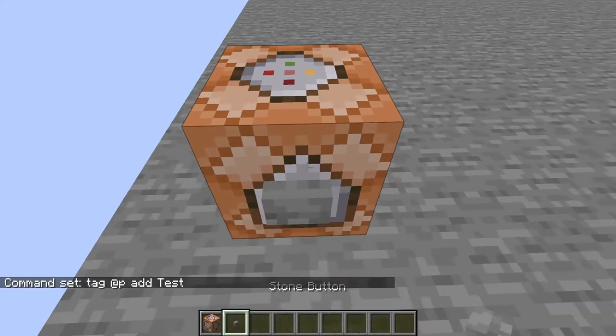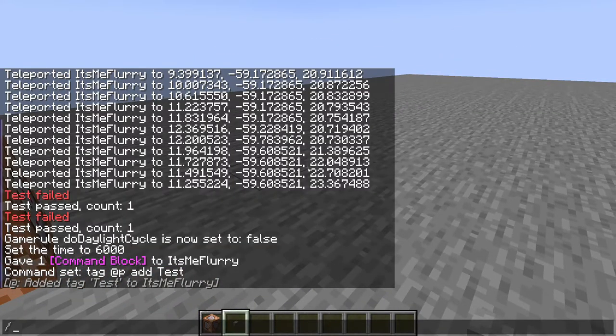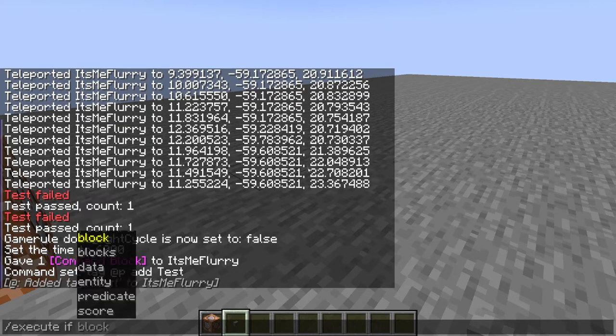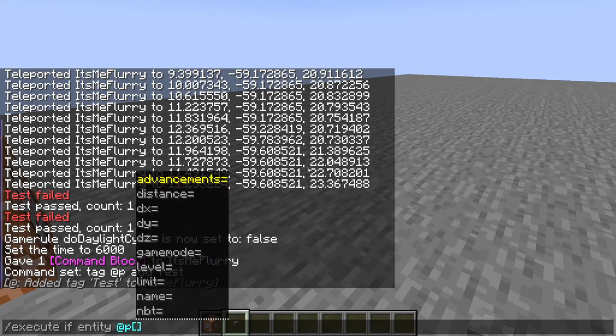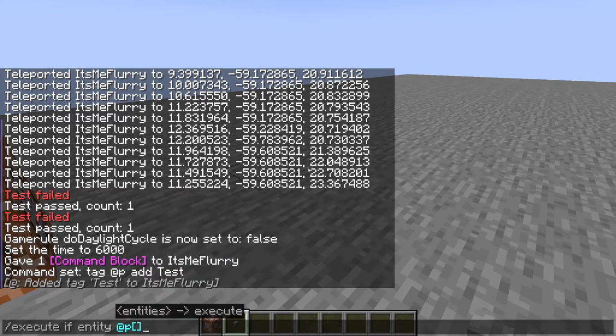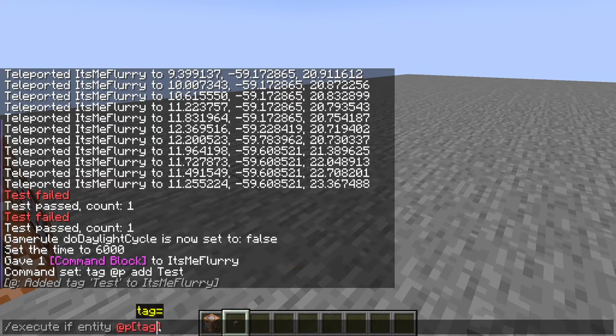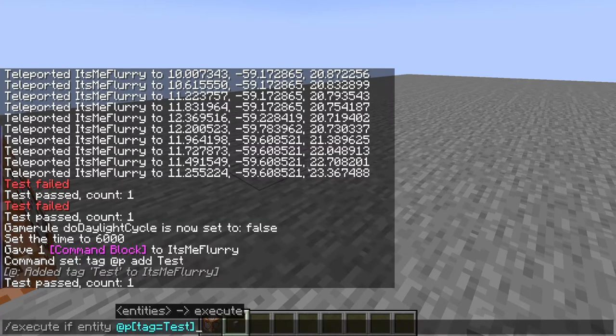If I tag the player with 'test' right here and click this button, it adds the tag 'test' — that's me, Flurry. Now I can use the execute command, which is the best command ever added to Minecraft. It lets you do so many tests and set up for a bunch of different commands. To test right here: execute if — you read it like it sounds — if this is true it will proceed. So if I do 'execute if entity @p' with the brackets for special case selectors, it'll look for the closest player matching those brackets. If the tag equals 'test', it passes — count one. If I make it lowercase, it fails because the tag was a capital T.